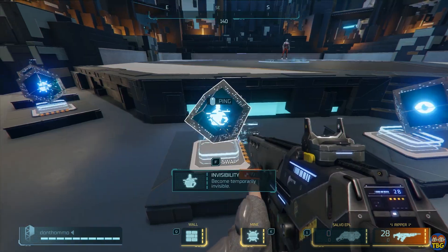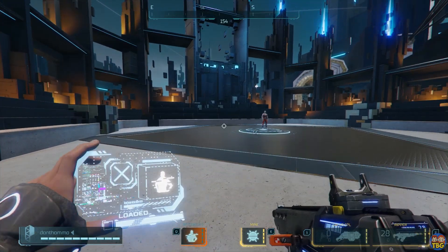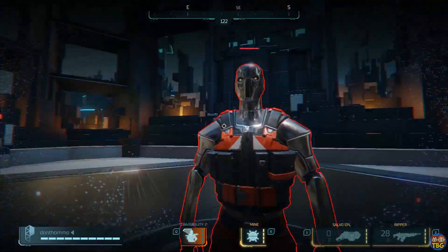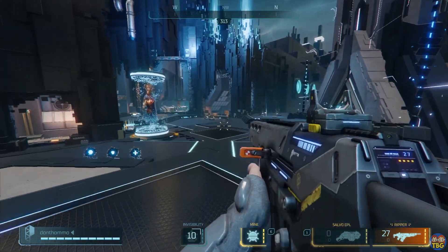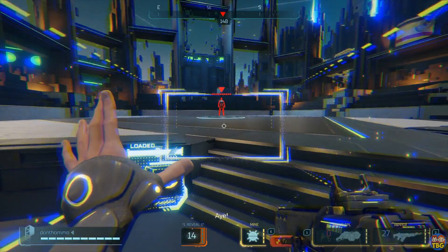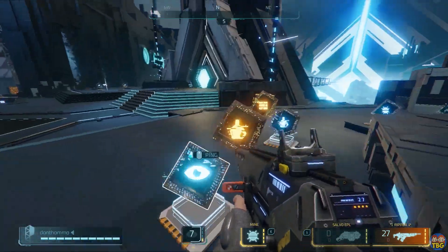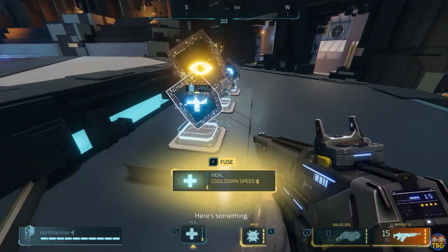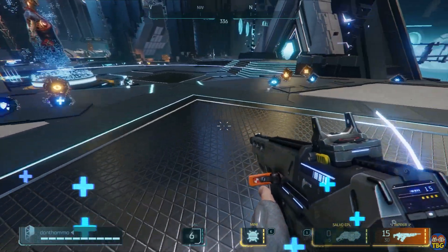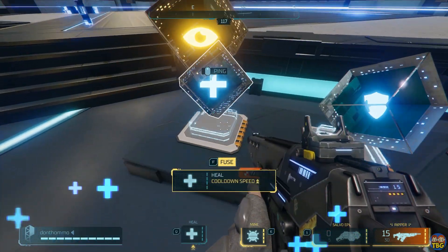Number three: Invisibility. This hack makes you invisible for a short period of time, and the effect is cancelled if you fire a weapon. It's great for escaping a situation or flanking enemies, with a basic cooldown of 12 seconds improving to seven seconds at max level. Number four: Reveal. This hack reveals nearby enemy players and marks them on your screen. It has a default cooldown of 12 seconds, improving a small amount to nine seconds once fully upgraded. Number five: Heal. This powerful hack creates a beacon with an aura that heals you and your teammates. Its basic cooldown is 10 seconds, becoming five seconds once fully fused, and it also gets a buff to its healing power at the final upgrade level.